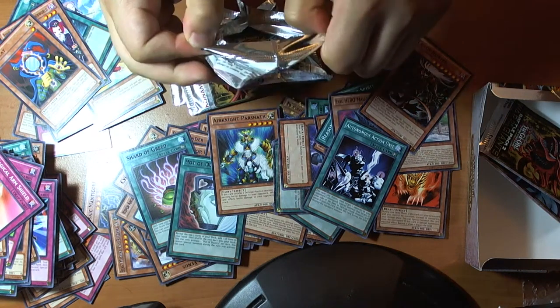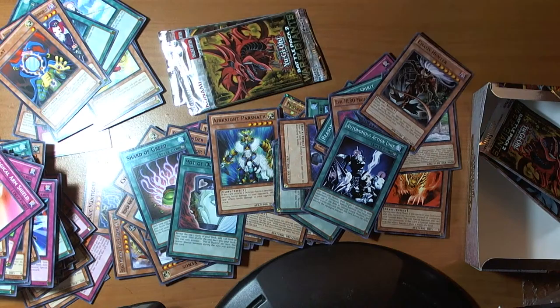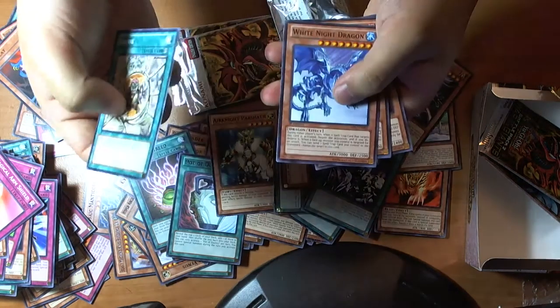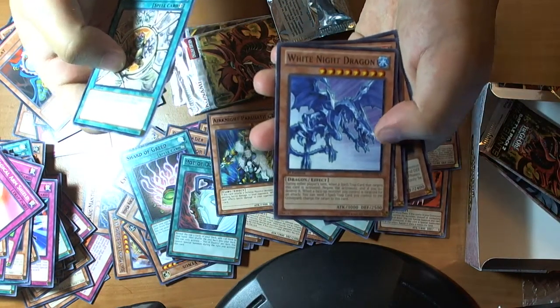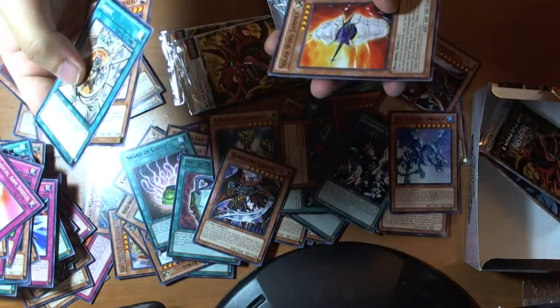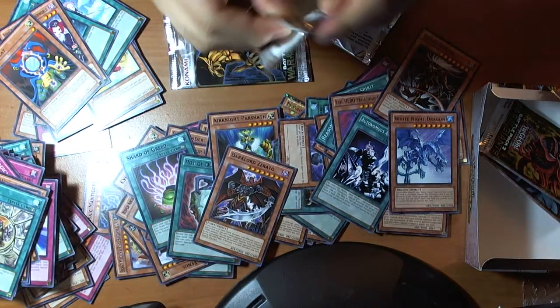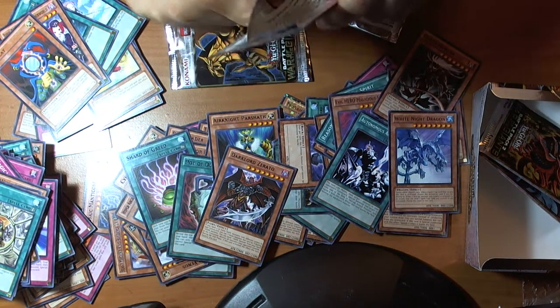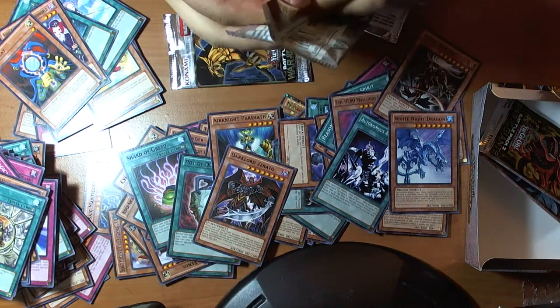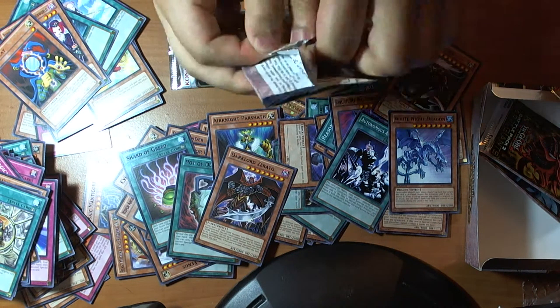Magical Arm Shield — that's the first card. Atomis, Atomis, and Metal Reflect Slime. And a Shrink — it's a Shrink. White Night Dragon, White Night Dragon mosaic, Dark Lord, Hyper, Solar Windjammer.